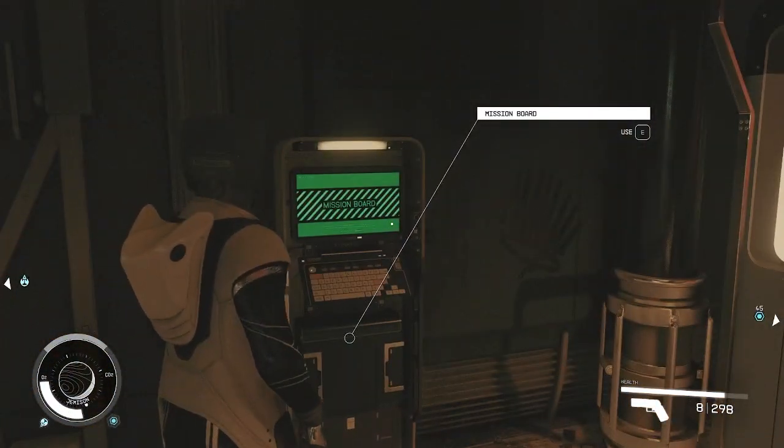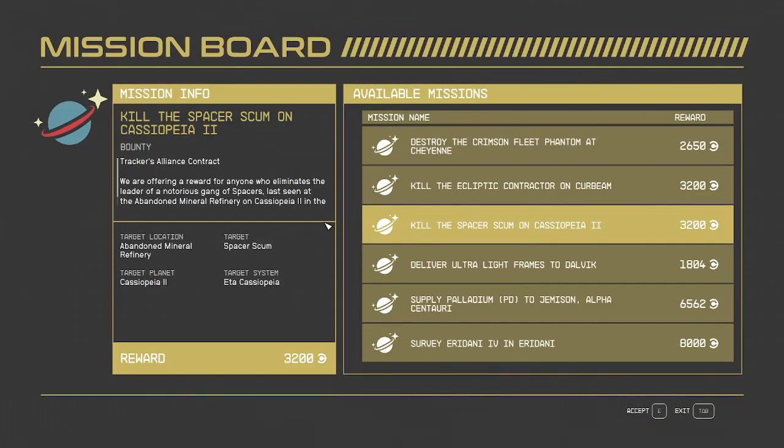First thing you need to do is find one of these mission boards. Make sure you find the right one — not one that talks about exploration. You don't want that. You want bounty hunting missions.